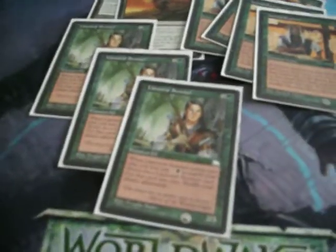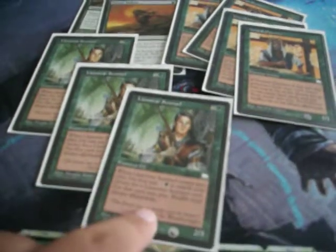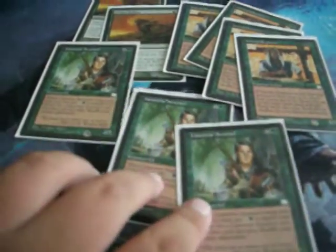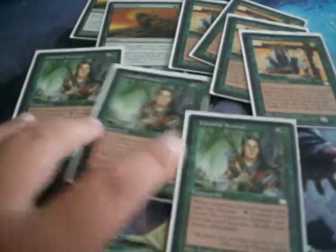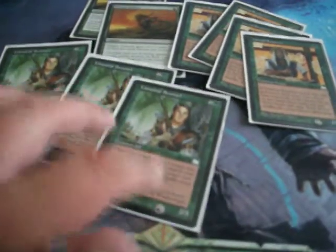Rook's really good at these and whatnot. 3 of these guys — 3 mana for a 2/3. When they enter the board, you may pay 2 to search your deck for another one and put it into play. Then you pay the cost again to play the next one, and pay the cost again to get the next one. I only have 3; I would have 4 in here if I had a 4th one.